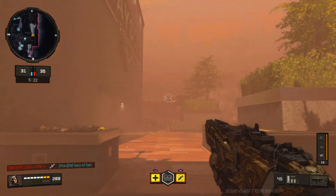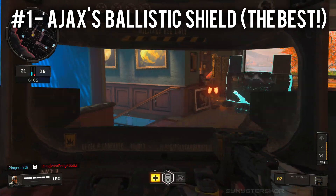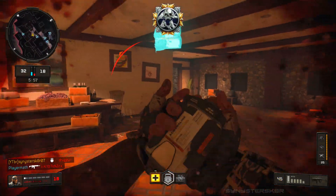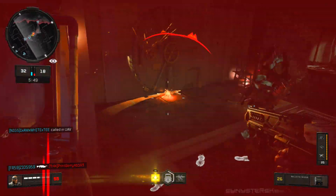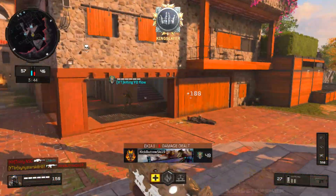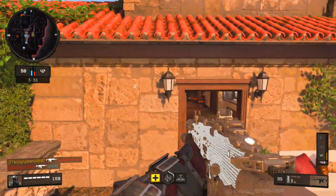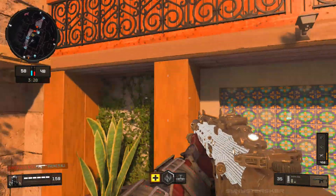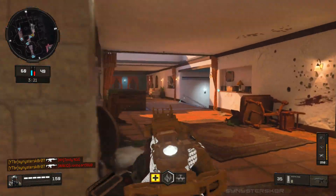That brings us to the best specialist weapon — the one I saved for last — and it is Ajax with his Ballistic Shield. This is a super mobile specialist weapon and very lethal. You have a giant shield in front of you; people have to try and get around it, or you can lock the shield down, stick your gun out, and fire at them easily. The gun has decent range to mow people down, and you can also rush at people spraying over the side of the shield. The only real counter would be Battery's War Machine, but overall it lets you charge in and take out groups and objectives — that's why it's the best specialist weapon.